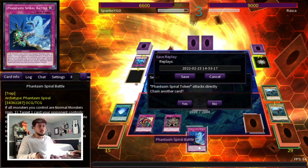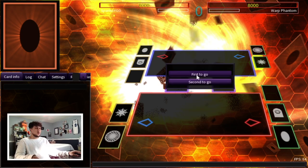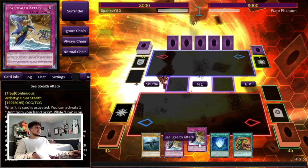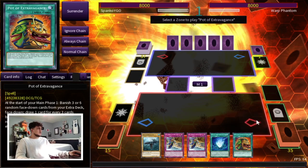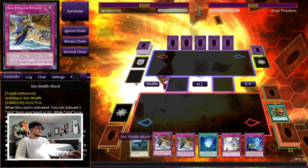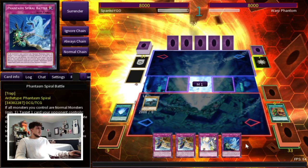That was a kind of short duel — maybe we'll do one more. The wait times are so long here. We won the die roll again, which is nice. That's actually a pretty good hand. Sea Stealth Attack is actually really powerful because the token you summon can't be destroyed by battle — if anything, the opponent's monster who attacks into it gets destroyed. So this card is actually insanely powerful. Let's start things off with Extravagance. It doesn't really matter if he has a hand trap. Oh, this is pretty good — and we have the Strike. This is actually really strong.